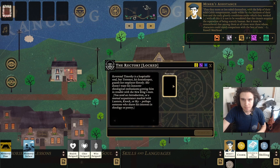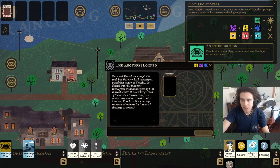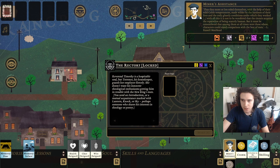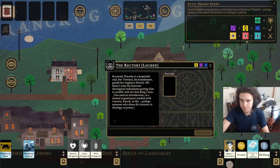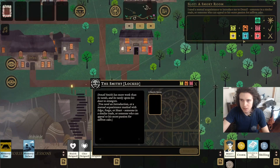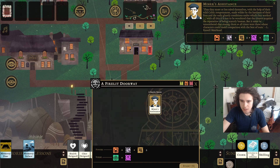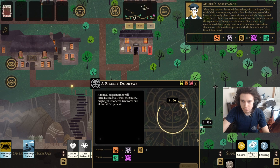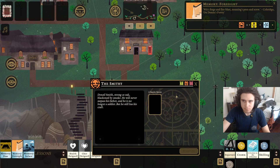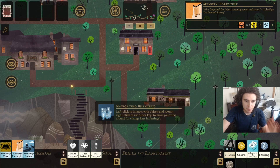Here's an important thing for early game: what you need is an introduction. This guy also serves as an introduction. We need Sky, Lantern, or Knock — and this guy has none of these. We need Forge, Edge, or Heart — guess what this guy has? Forge. So we put this guy in here and start it. We get another memory — that gives us two Forge. We could have used this earlier to boost the guy's Forge to get across the bridge. Memories — super useful.